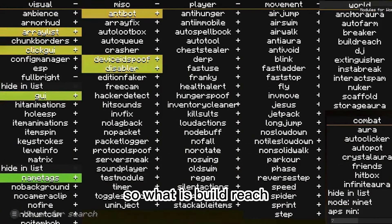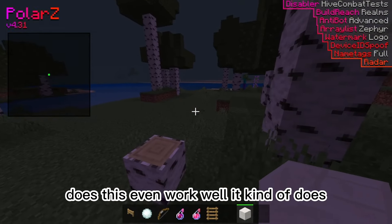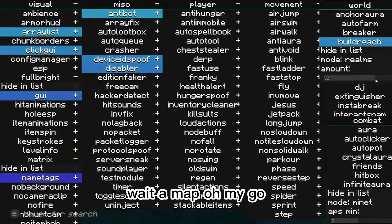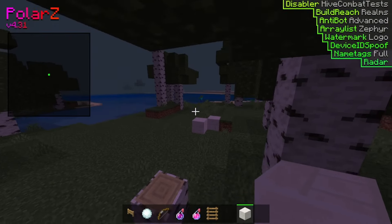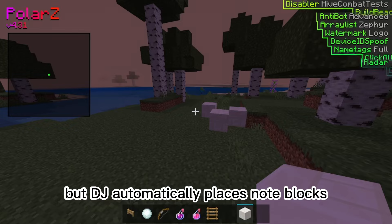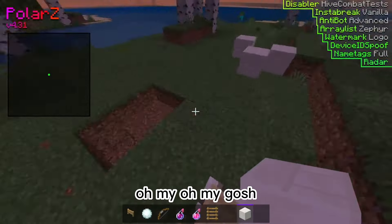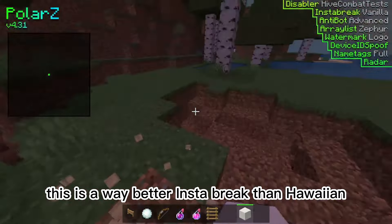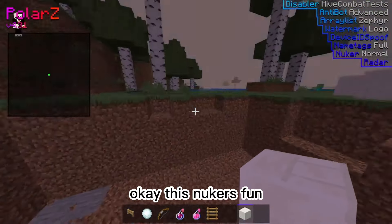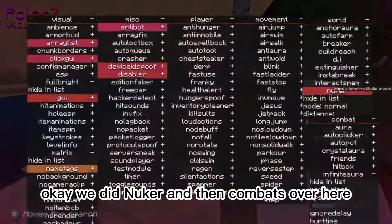Now we're gonna go to world. Build reach — reach for placing blocks. Does this even work? It kinda does — I can place all the way over there. DJ automatically places note blocks, that does not work. Extinguisher. Instabreak — oh my gosh, this is a way better Instabreak than Orion. Interact spam, nuker. This nuker's fun — whee! I'm nuking the world, guys. Okay, we did nuker.